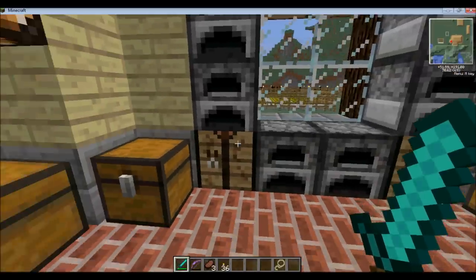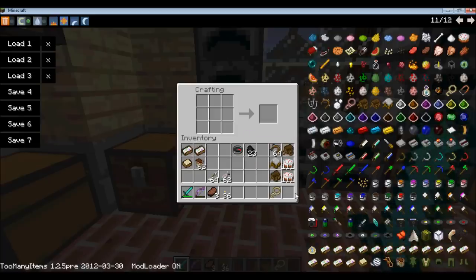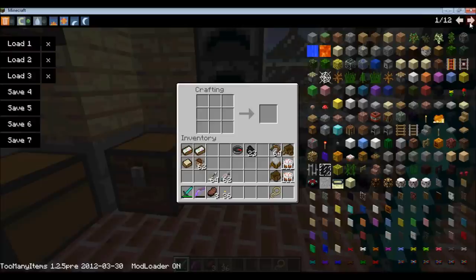So, crafting the wagon. First you need to craft the cart, which requires two sticks, a boat, a chest, and a couple pieces of wood.